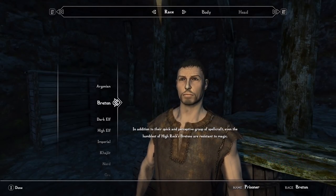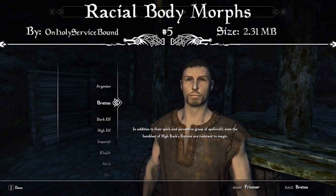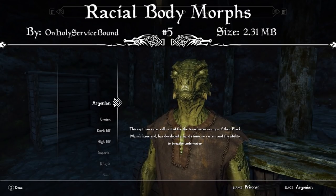Now that all that's out of the way, we can jump into this week's mods. Starting us off, we have the Racial Body Morphs mod. The mod page reads that this mod diversifies the heights and proportions of all the races in the game, based on lore and previous games.